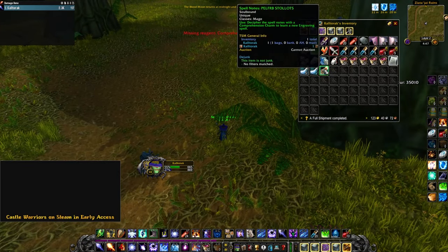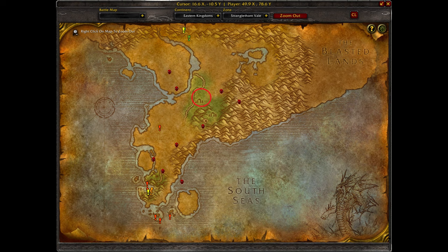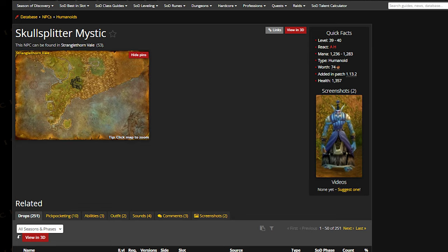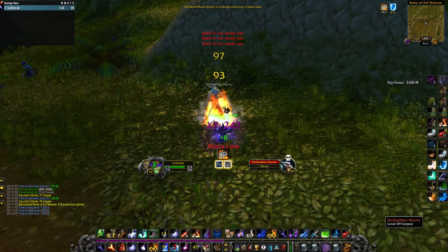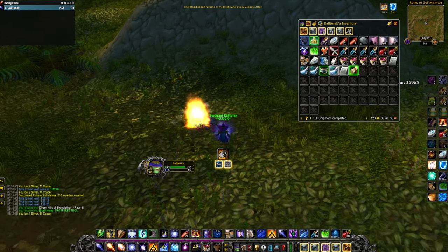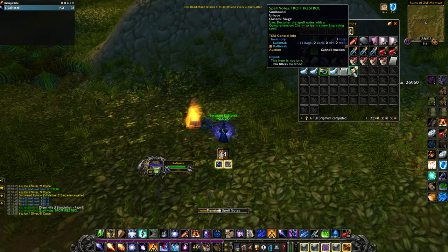All you have to do is go to this area in Stranglethorn Vale. You will be after Skull Splitter Mystics. Kill them until you get both of the spell notes for each of these runes. Once you identify them with a comprehension charm, you'll have both runes. As simple as that.